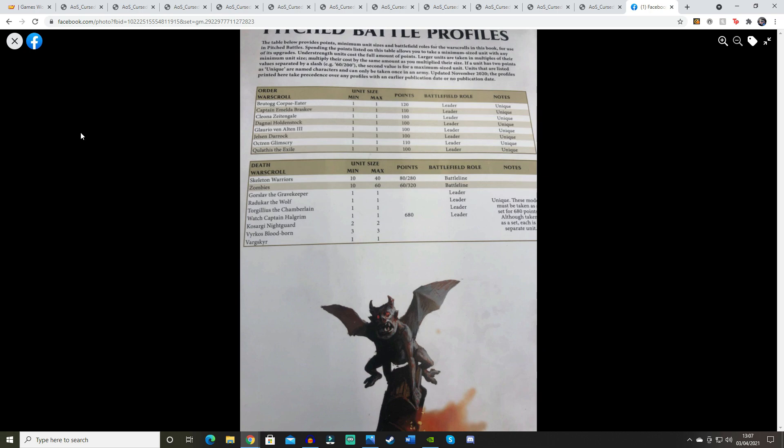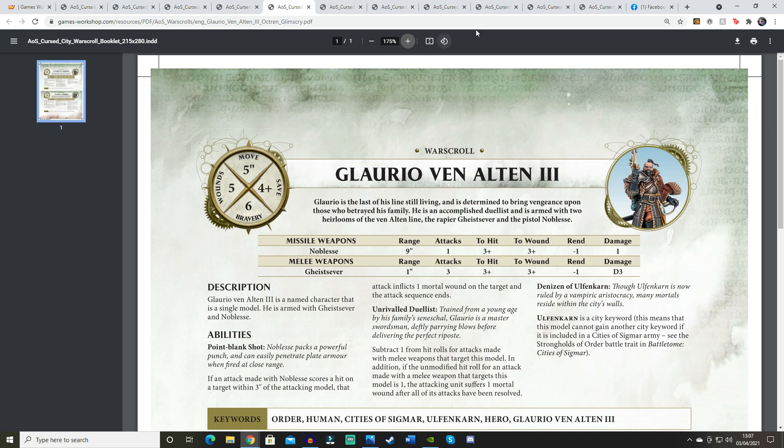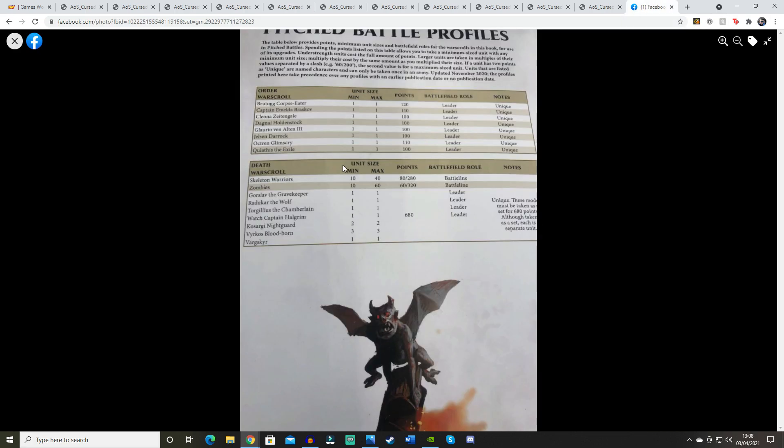Moving on to the Order warscrolls, all of which I'll go through in the order they appeared on the website. Looking at the points first: most of these are around 100 points each, and they're all leaders and unique, so no artifacts and no command traits — as expected.